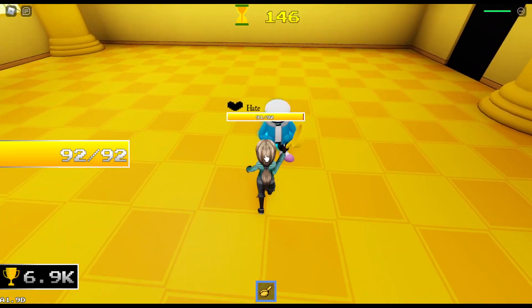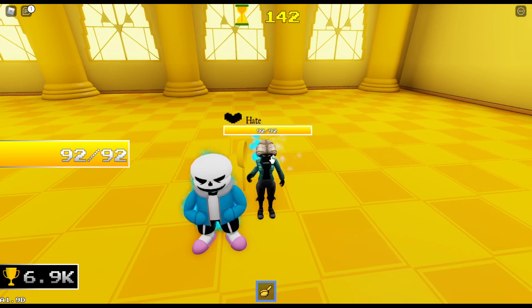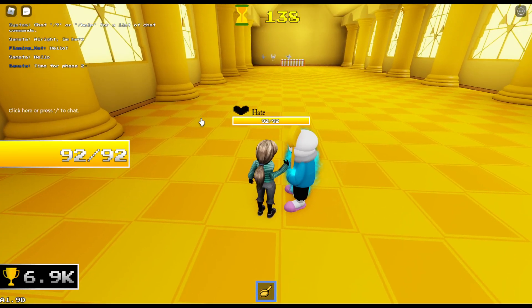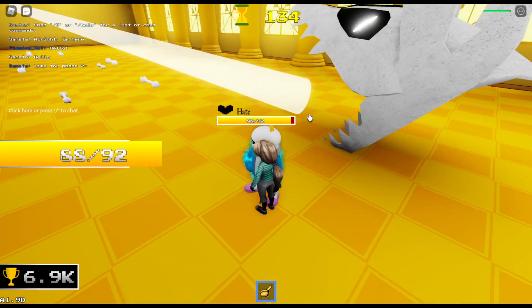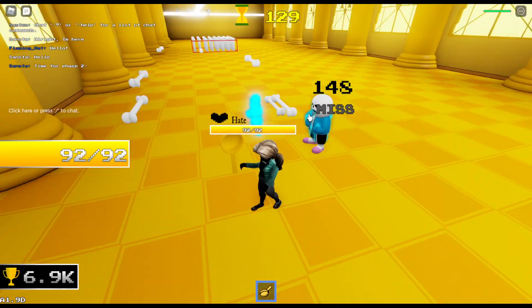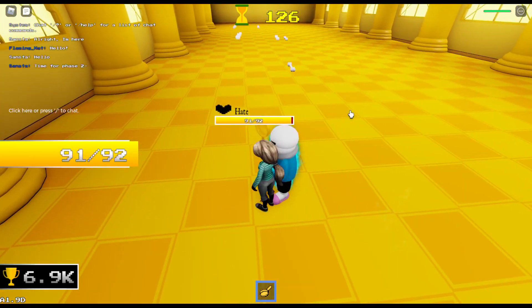I believe I have to attack the Sans to get them into their next phase, so let's go ahead and take a look at that. Is that the force making them glow, or is that just a passive glow? Because that looks intimidating.